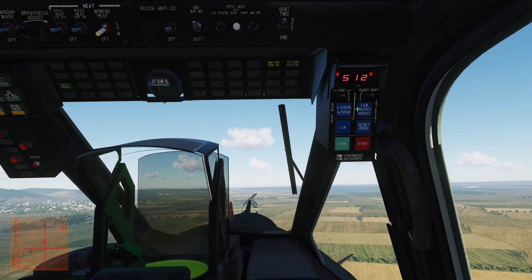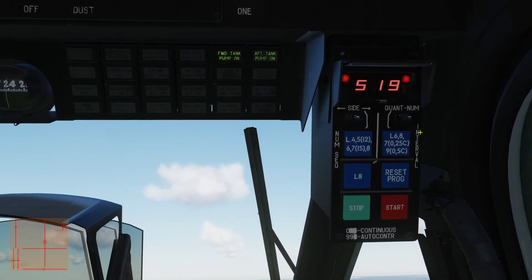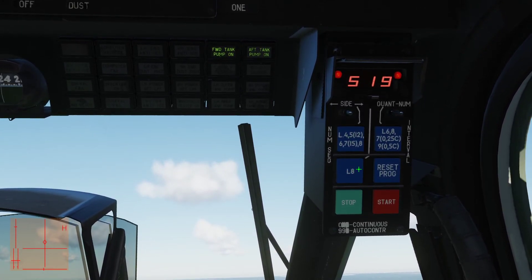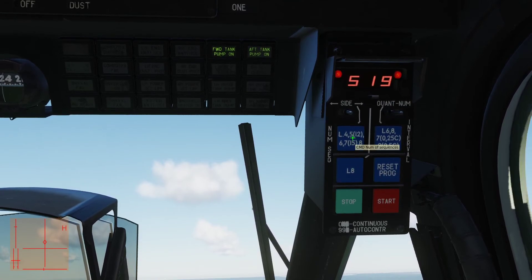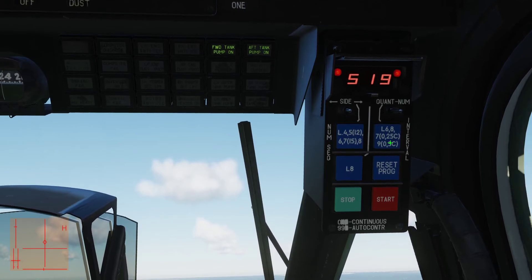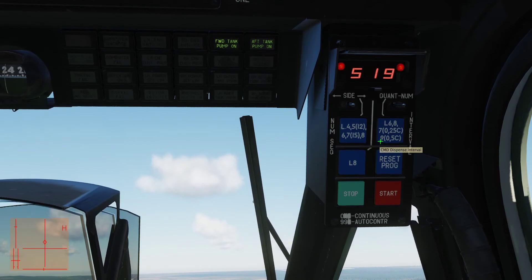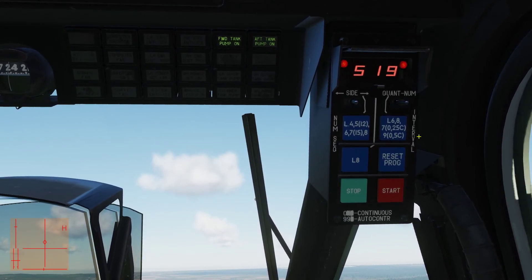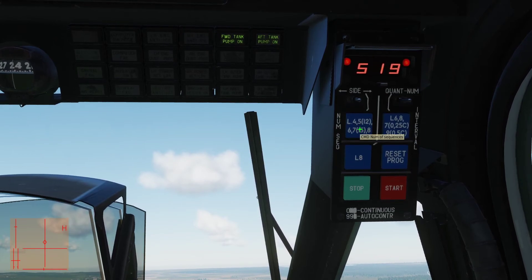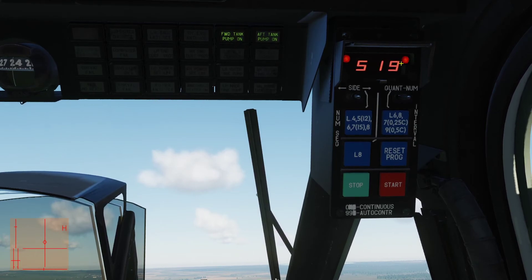We're going to program in 519 as our countermeasures program. These three buttons determine the countermeasures program. 5 as a special code means 12. 7 as a special code means 15. And over here, 7 as a special code means 0.25 seconds — quarter-second. And 9 as a special code means half-second.